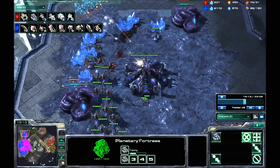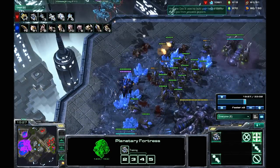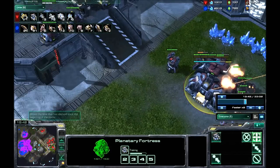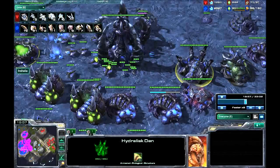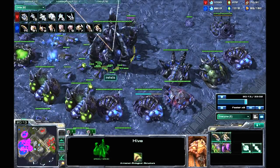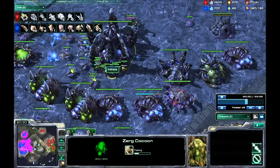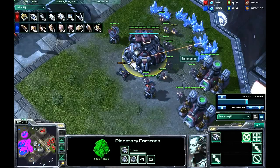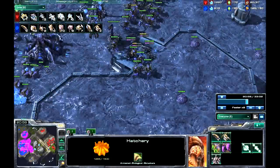I send a tonne of hydralisks in — a few get killed, but I can afford to let a few get killed. I'm sitting on a pretty strong economy here. I move over here and it's kind of a wipe — he's busy looking over here, so what he's not looking at is this, which means I get to kill them all. At this point I'm sitting on a really big army column. The reason I'm not attacking yet is because I'm saving it for what's coming.